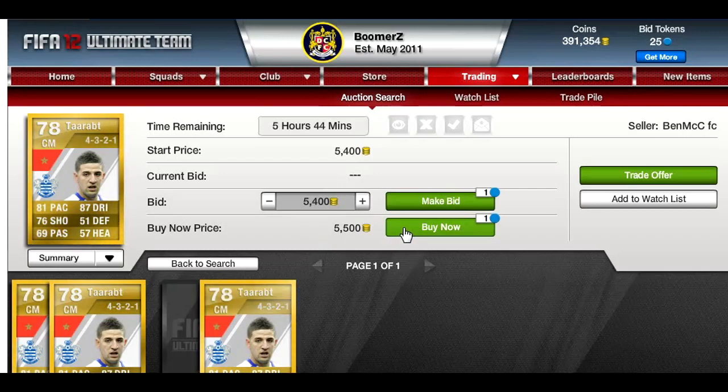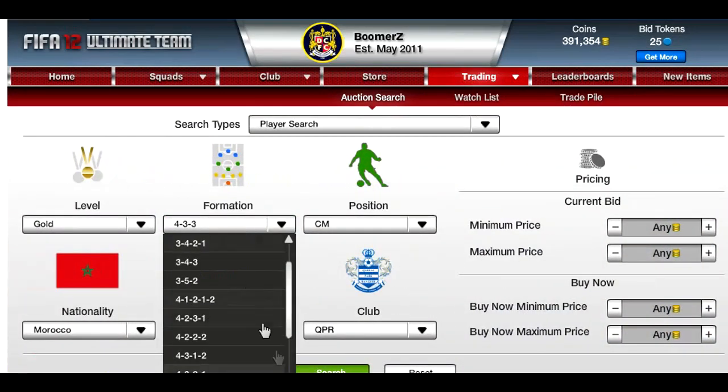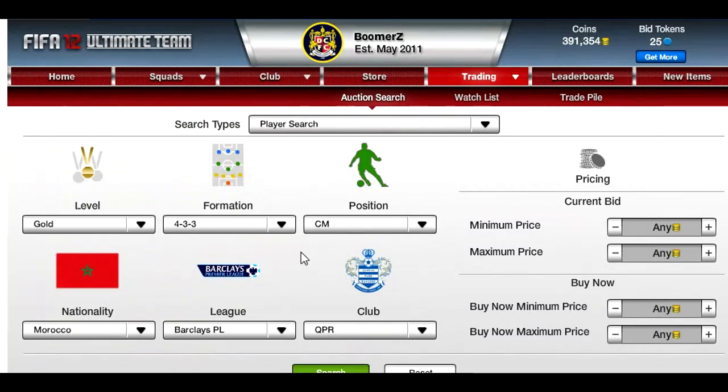That's a pretty good 1.5k profit if you sell them on for 7k, not including tax of course. That's a pretty decent small profit to start off with, and that's only the first player I searched. Obviously if you keep going you're going to find more and more bargains. That's basically how you do this method — I'll now move on to some examples of me using it.